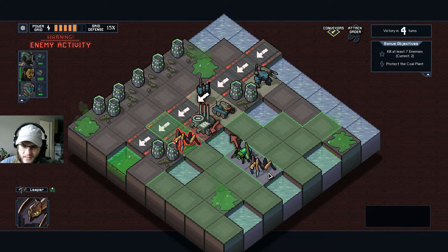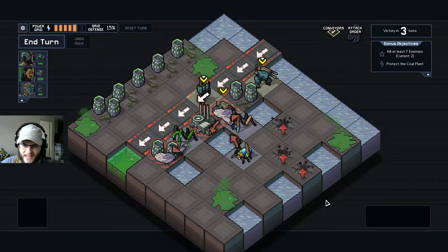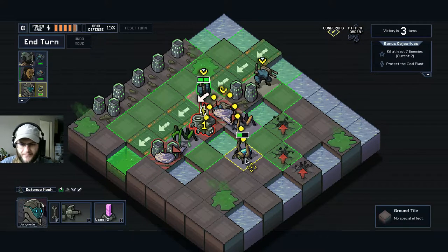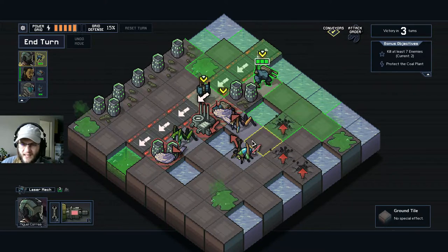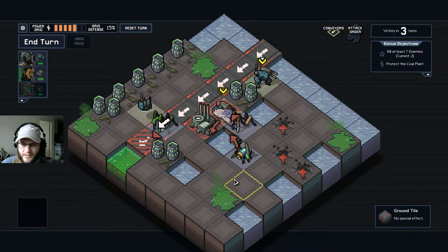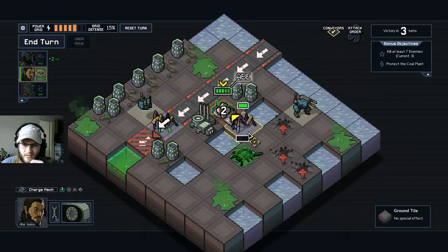We've got two grapplers by the looks of it - luckily they're pretty weak to start with. There's no way to do anything fancy here. If I could get this guy here I could have pulled this guy over. We move down here, laser this guy, punch you, and pull you sideways into the conveyor belt. This guy's dead anyway, so let's go.